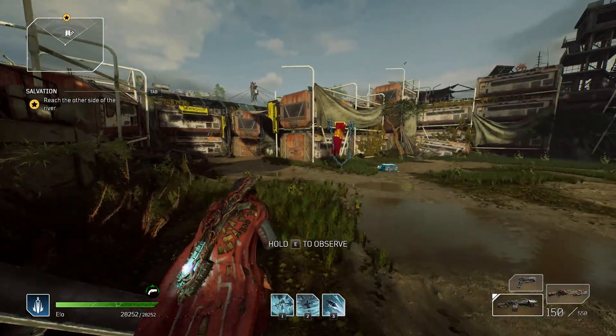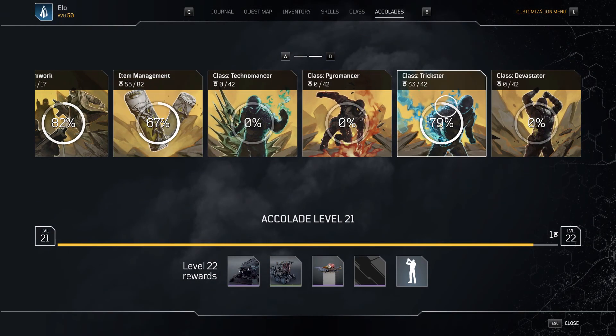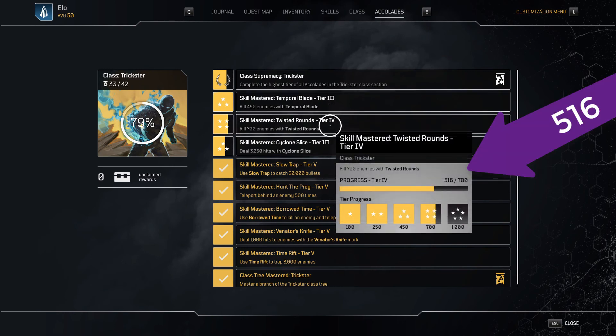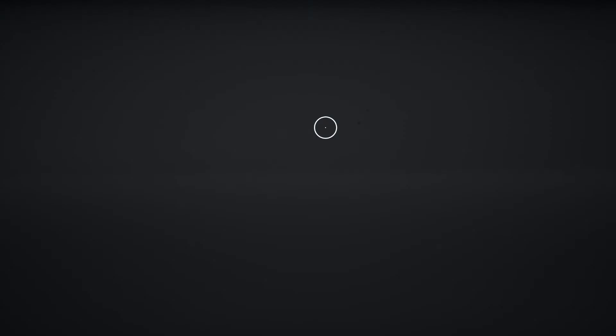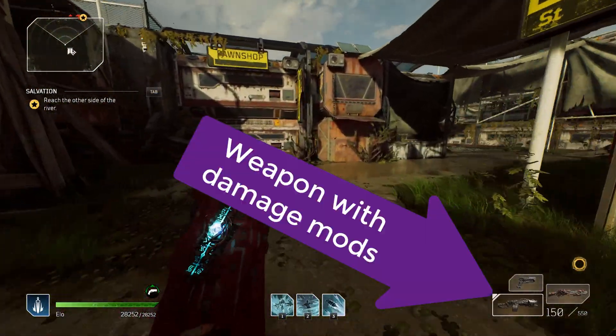Let me demonstrate this. I'll check my progress for the twisted rounds accolade — it's at 5-1-6. Now I'm using the weapon with damaging mods.